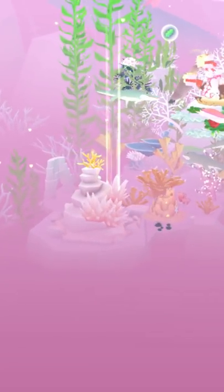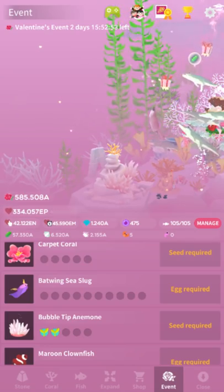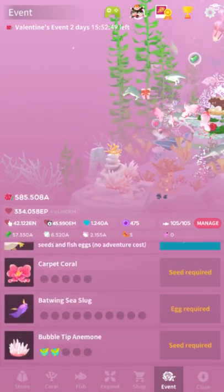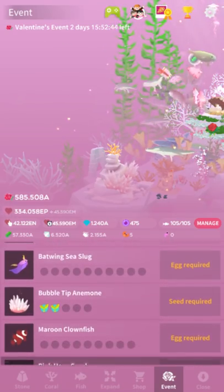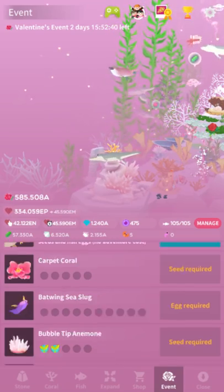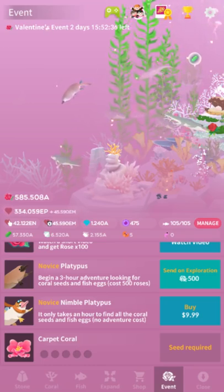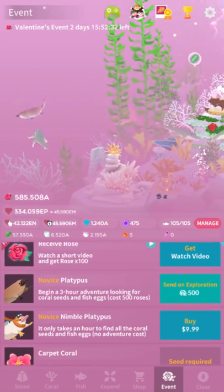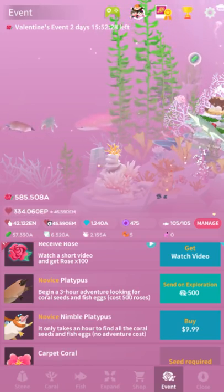I get some bubble-tip anemone seeds — and I don't think anemones have seeds, they're animals, but whatever. So you can get coral from seeds and you get eggs for fish. That means you get a maximum of 9 or 10 for each fish, which is a shame, though it's not the worst part of the update. You have to spend 500 roses to send out the fish — not too bad, considering some of the other prices.